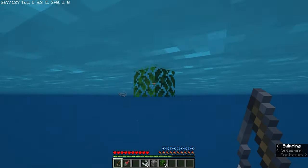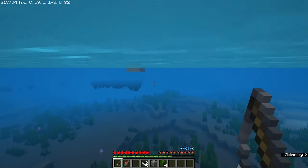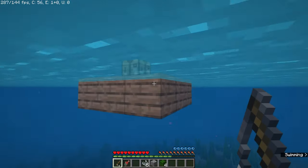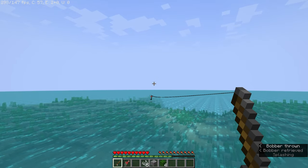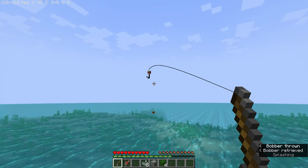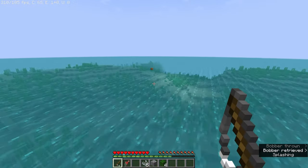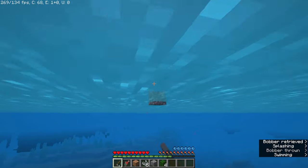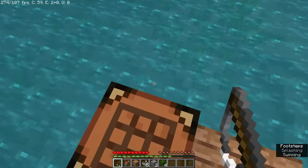I have this fishing rod and I'm trying to reel in items, but it's really really hard. I'm finding it much easier to just go and pick up the items directly. There's nothing deadly that wants to kill you, so let me show you how hard it is with the rod. Yeah, it's much more efficient to just swim over and grab them.